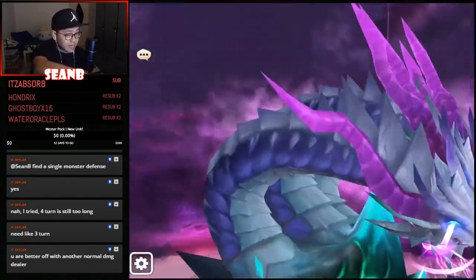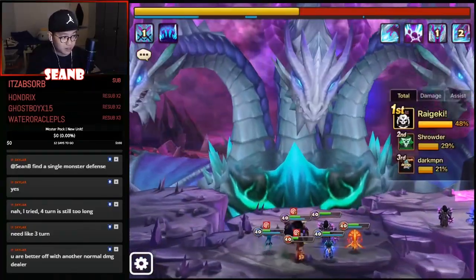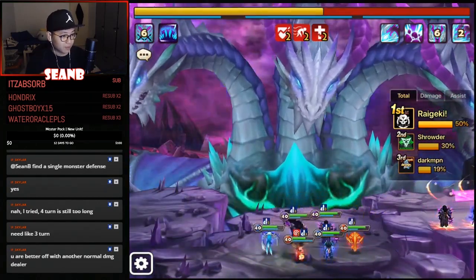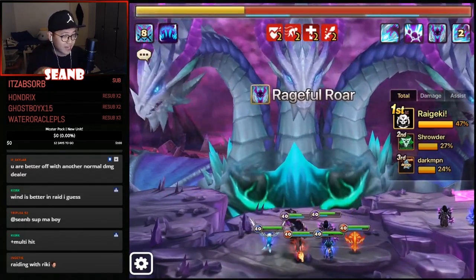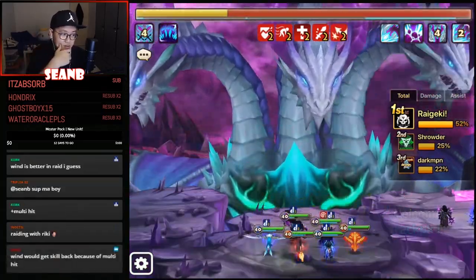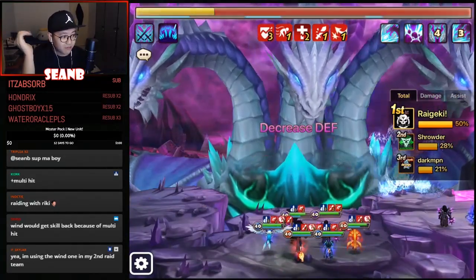For the wind one, if the boss hits him he reduces cooldown, so the wind Giants Warrior will use the skill more frequently compared to the dark one. The wind one makes sense on the red team since you can reduce cooldown when the boss hits you. The wind one also has extra defense, so it's a better front-line tank, and you can run more resistance in general. So the wind one can technically do the Atlas stone very frequently.